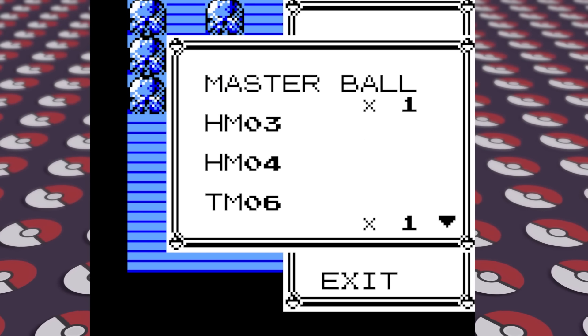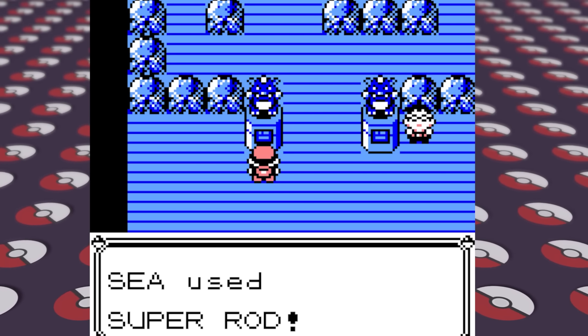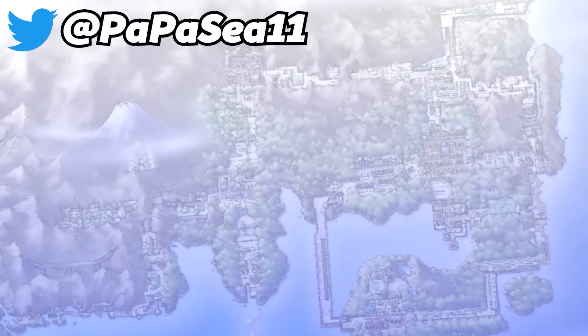That's enough useless Pokemon glitches for now. I'm gonna go take a break and go fishing. This spot in Brock's gym looks like a good spot to fish, because in Pokemon Red and Blue you can just go up to one of these statues and fish inside of them, although you'll never end up actually catching anything.